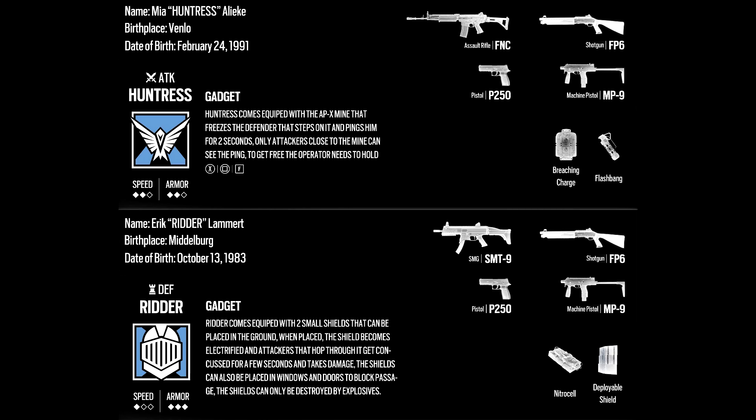For the defender, we have Ridder, who is three-armor one-speed. He has the SMG-9, FP6 shotgun, P250, and MP9. His gadget comes with two small shields that can be placed in the ground, and when placed, the shield becomes electrified. Attackers that hop through it get concussed for a few seconds.